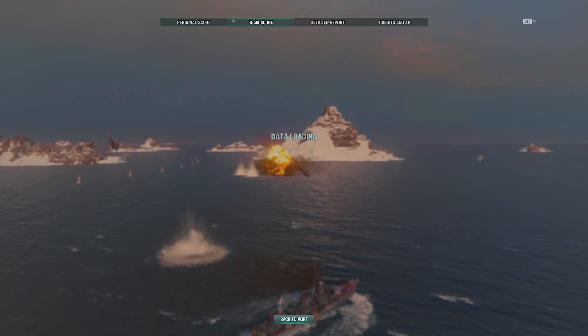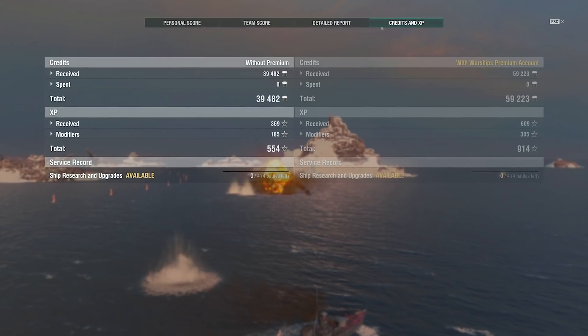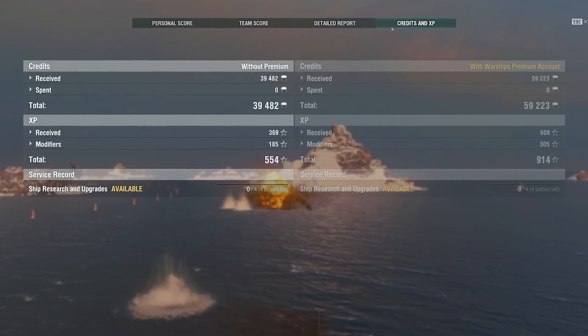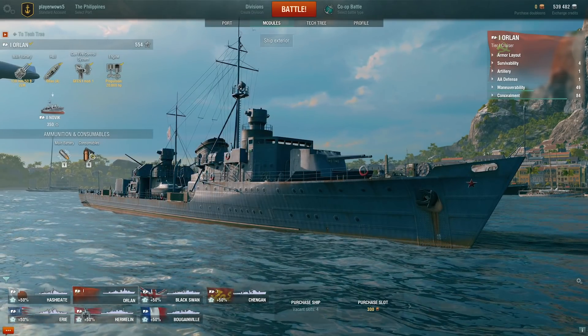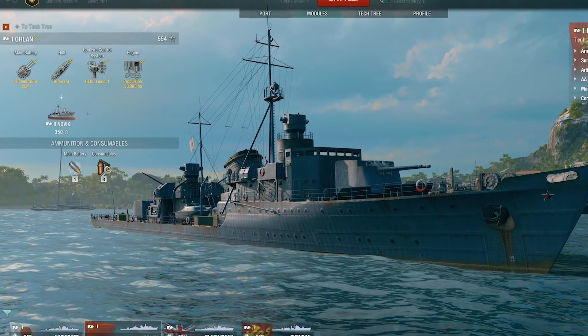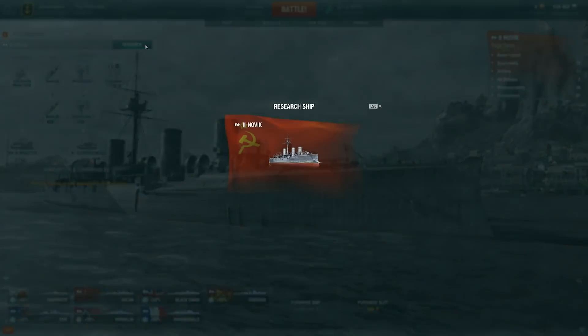After a battle finishes, you'll be able to see how you performed on the statistics screen. The amount of XP and credits you earn depends on how successful you were in battle. Don't forget that XP is gained by the ship you headed into battle with — this can be spent in port on researching modules or even on a next-tier ship.